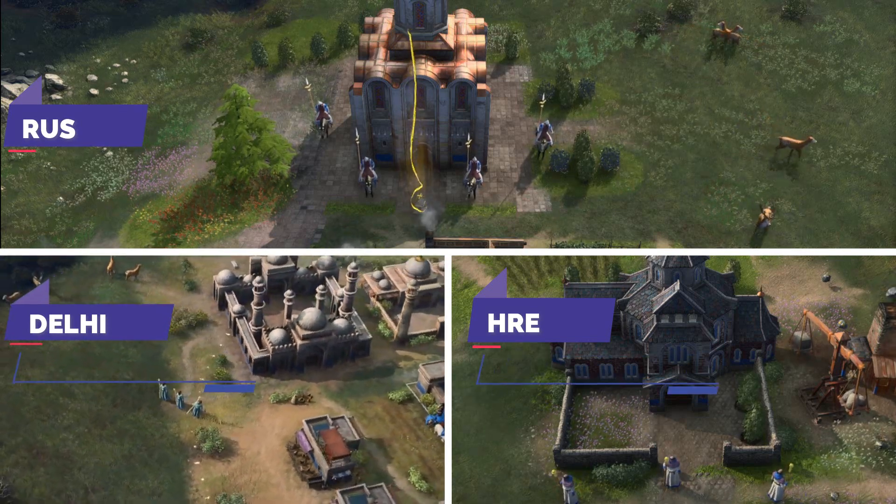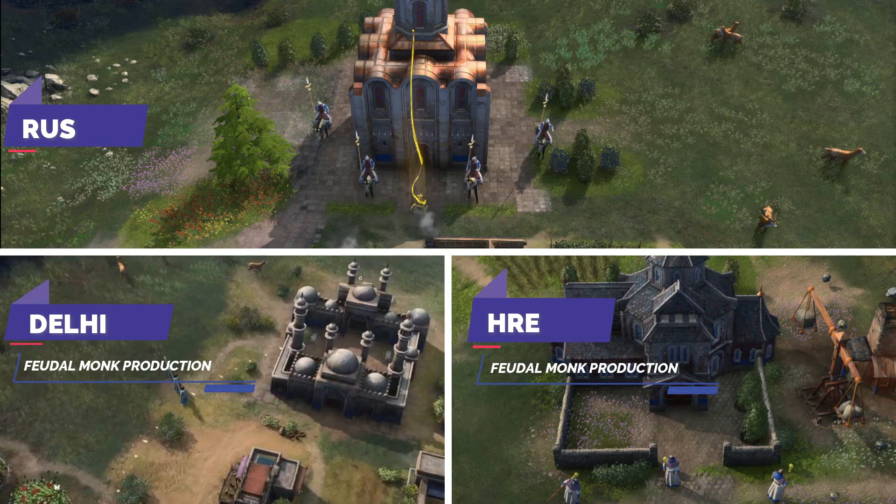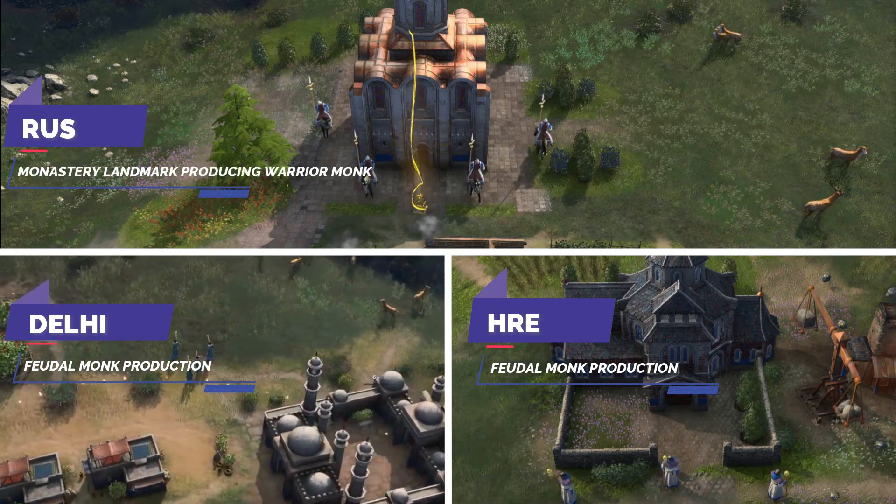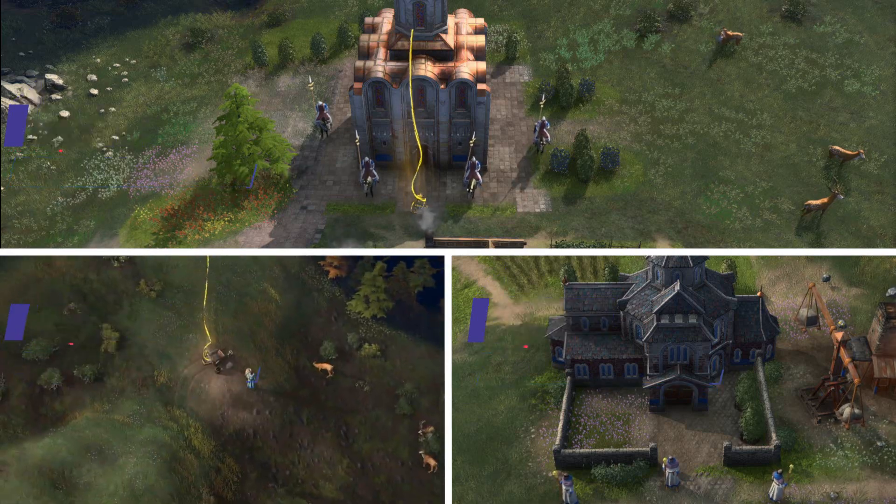HRE and Delhi can produce monks at feudal age, enabling you to position them for collection while aging up. Rus has access to the Abbey of the Trinity, giving you the mobile warrior monk.